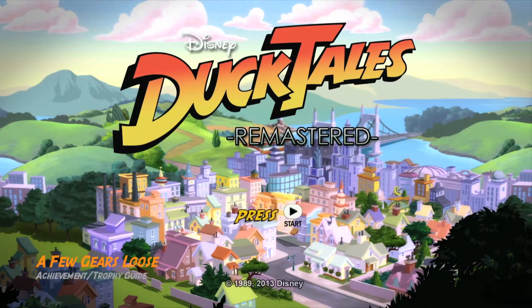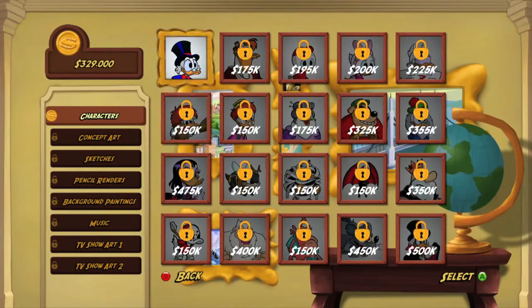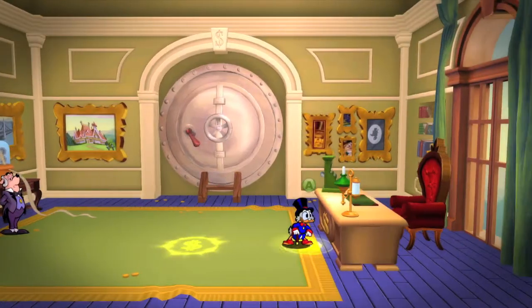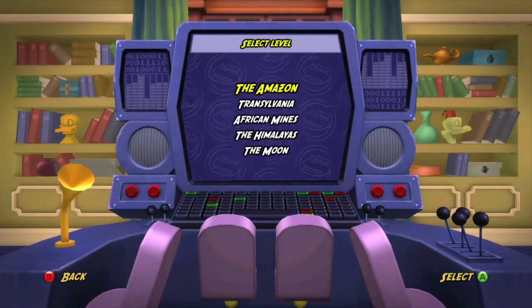Hey everybody, it's John here from VidGamiac.com. Here we are today back in DuckTales Remastered, grabbing a few gears loose to access a secret level. What you want to do is have your money total with a 7 in the $10,000 column. For example, I have $179,000, which has a 7 in the $10,000 column.